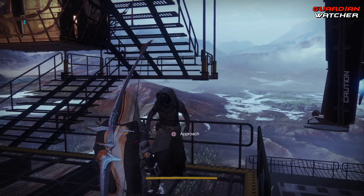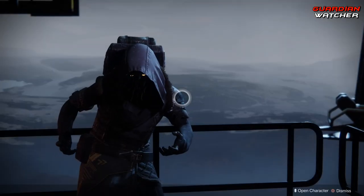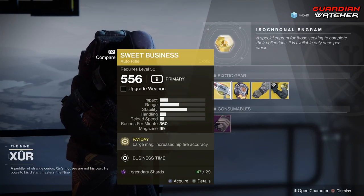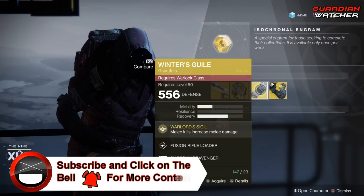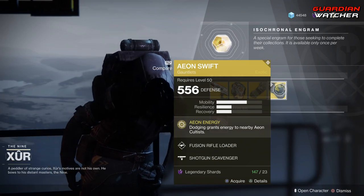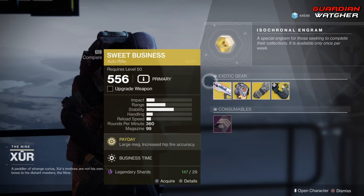Xur! Like always, we're going to start with the left-hand side. The weapon of the week is the Sweet Business, then we have the Hollow Fire Heart for Titans, the Winter's Guile for Warlocks, as well as the Aeon Swift for those wonderful Hunters out there. We're going to go ahead and start with the weapon of the week first.